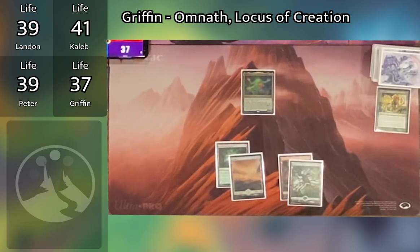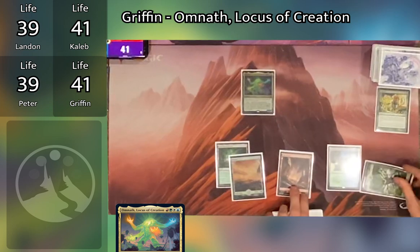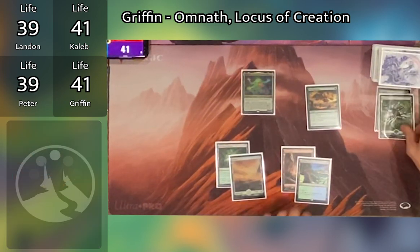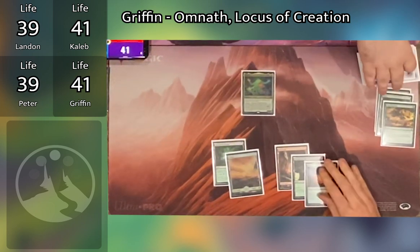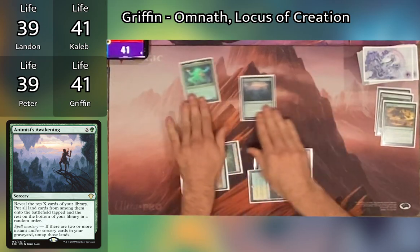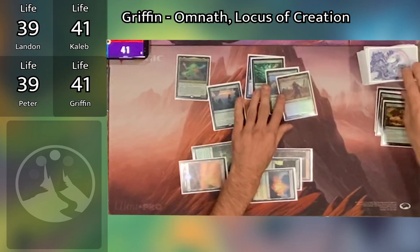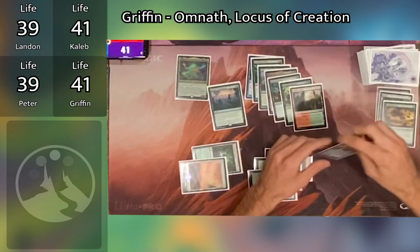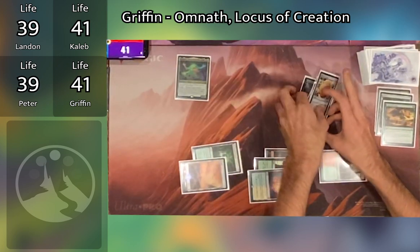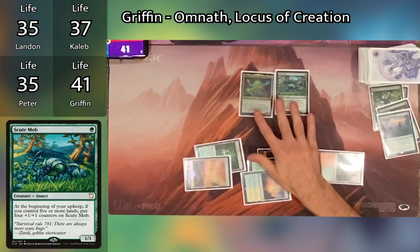Griffin untaps, draws, plays Yavimaya Coast — Omnath trigger, gain four life. He taps green to cast Crop Rotation, sacrificing a Forest to search his library for any land, finding Sunpetal Grove onto the battlefield. Another Omnath trigger adds mana — Griffin taps for nine and casts Animist Awakening for eight. That's disgusting — he gets any land into play. He flips through his deck revealing lands, gets seven or eight, one goes to the bottom, untaps Timber Gorge, another Omnath trigger deals four damage to each opponent. Griffin then casts Scute Swarm and passes.